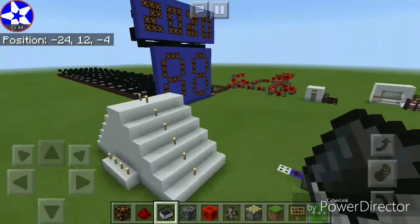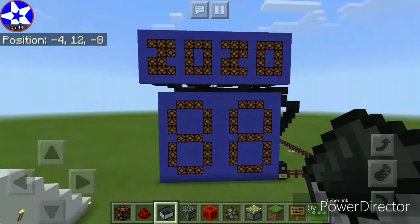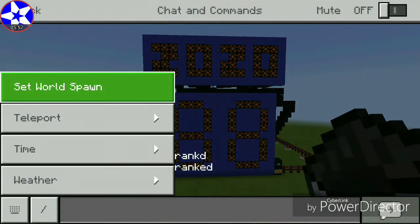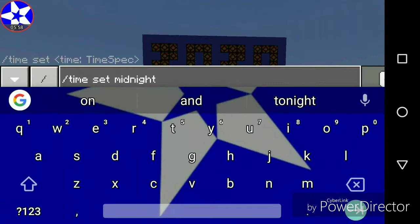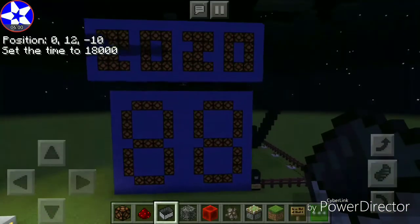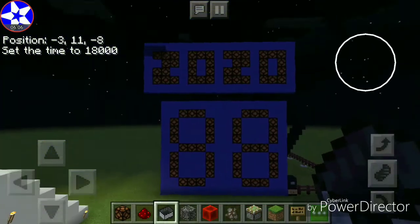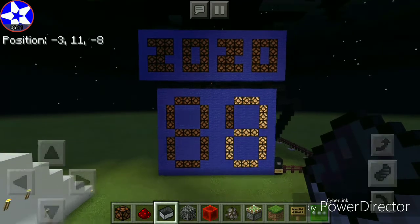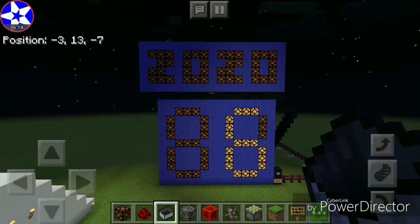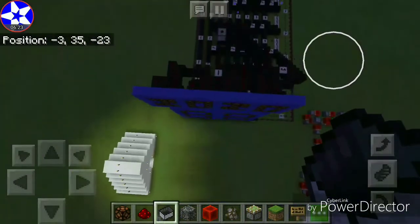Now we're going to get into my big masterpiece. This is the New Year's countdown for 2020 — although we're about 319 days away. Let's set the time to midnight — set the time to 18,000. There we go. And light them up. Countdown for the brand new decade, 2020. It's in 10, 9, 8, 7, 6, 5, 4, 3, 2, 1. Happy New Year! And there's a firework that gets released up here.